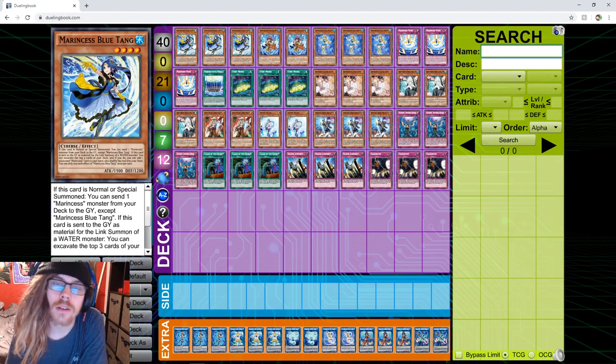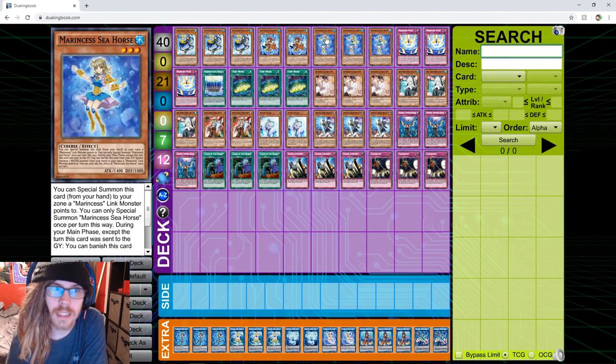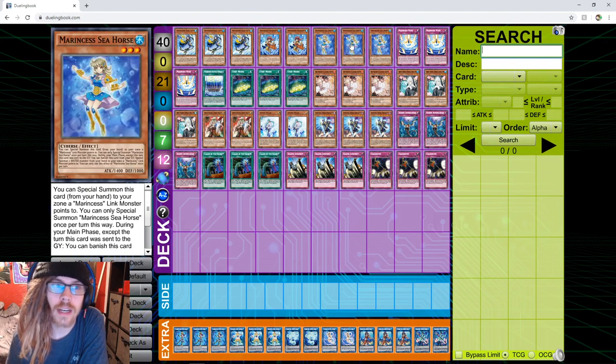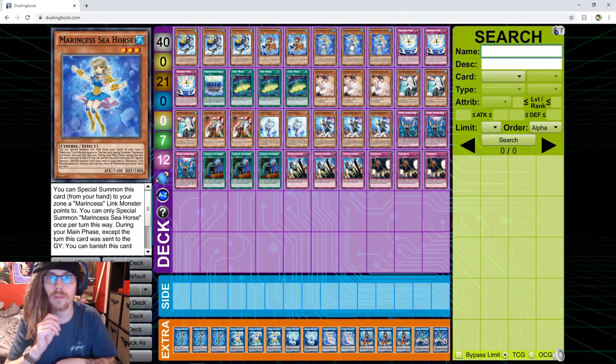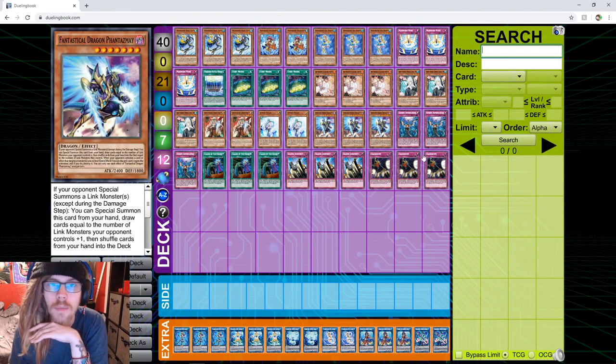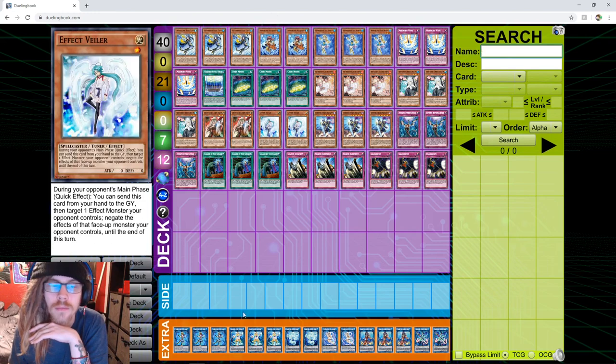Blue Tang is your main starter. On Normal Summon it's Gazelle, on Link it's Foxy. The whole idea of the deck is to recur resources over and over and over - just get your resources going. So what you use this guy to do, basically send this boy. This card is the focal point of the entire deck. Seahorse basically is full combo, semi-full combo. If you have Marincess and Mandarin, you do have full combo.